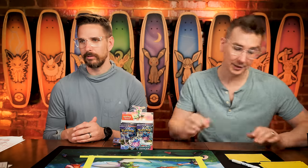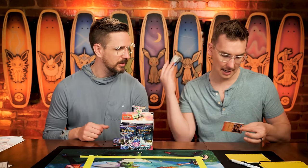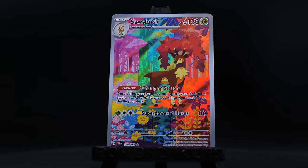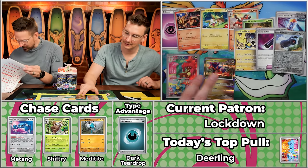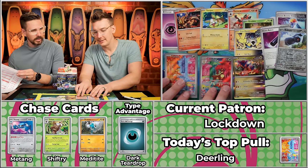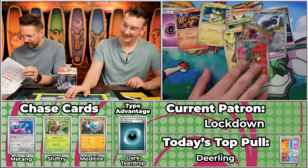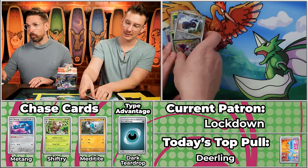Next up is Lockdown — this is only their third pack ever, a recent rookie from last season coming into their sophomore year with 13 points. We've got Eyeball energy, Heatmor, Gimmighoul, Tourcat, Grubbin, Energy Capsule, Iron Hands, Heavy Baton, the Beldum — and there's the Sawsbuck! That's a good one, followed by the Caridon. We pulled two Sawsbuck in two weeks! The Sawsbuck comes in at $8.44 — nine points, ten points total. Lockdown up to 23 on the season.